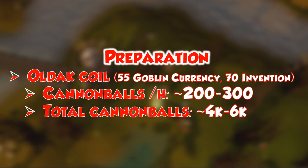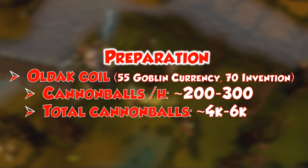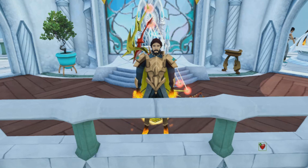With this setup you will use up around one and a half - probably less than one and a half - cannonballs per chompy that you kill, because you will be attacking them with your bow as well. But most of them will be killed by the cannon, so in total you'll need about four to six thousand cannonballs for this method to get the requirement done.